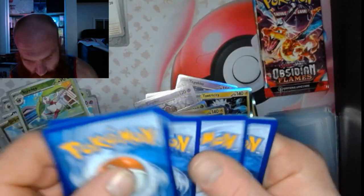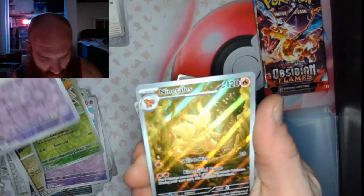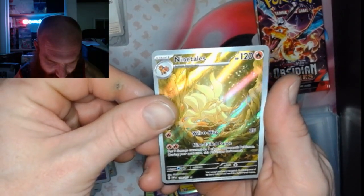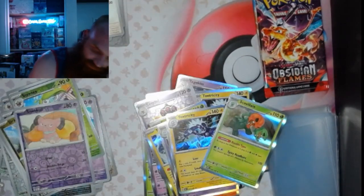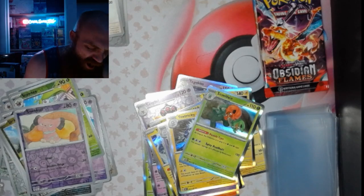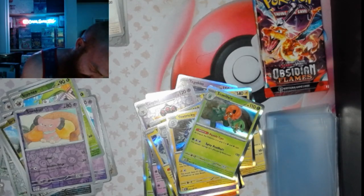Pack 36: got a Snubbull, and that Nine Tails Illustration Rare baby! And then a Scovillain Special Illustration Rare from the heart. That hitter was a shot I was not expecting!